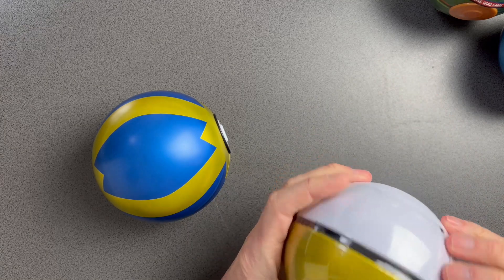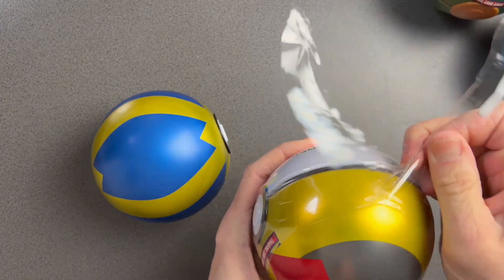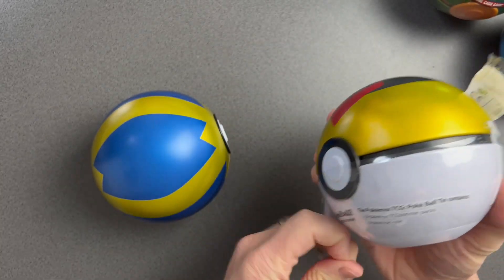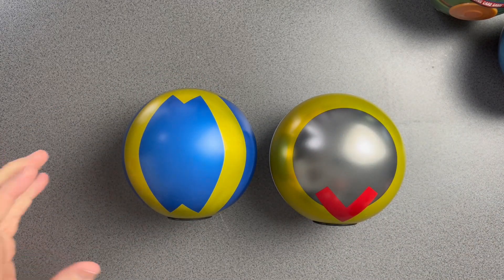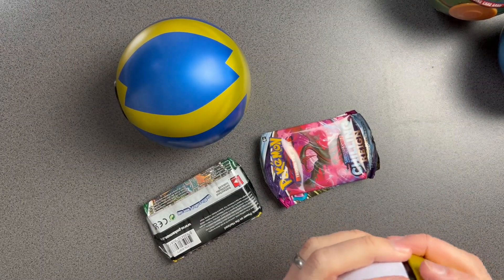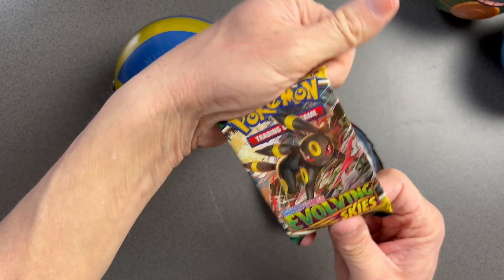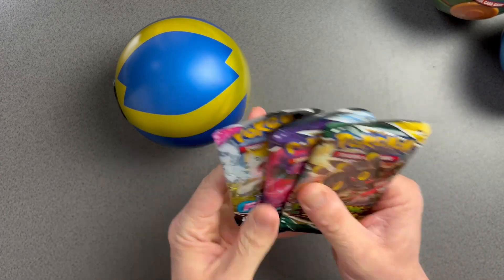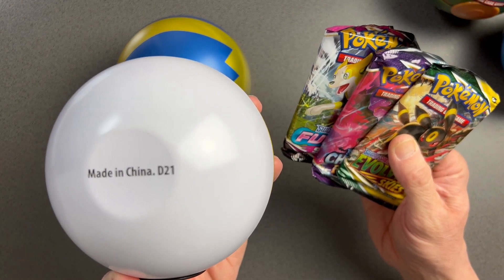There's one and there's another one — so we're on the hunt for Cosmic Eclipse. Cosmic Eclipse is still one of my favourite sets from Sun and Moon, and I think a lot of people really like it. Let's have a look. All right, we've got Evolving Skies, Chilling Rain, and Fusion Strike. That's odd — it looks like the D21s have stopped putting Cosmic Eclipse in.